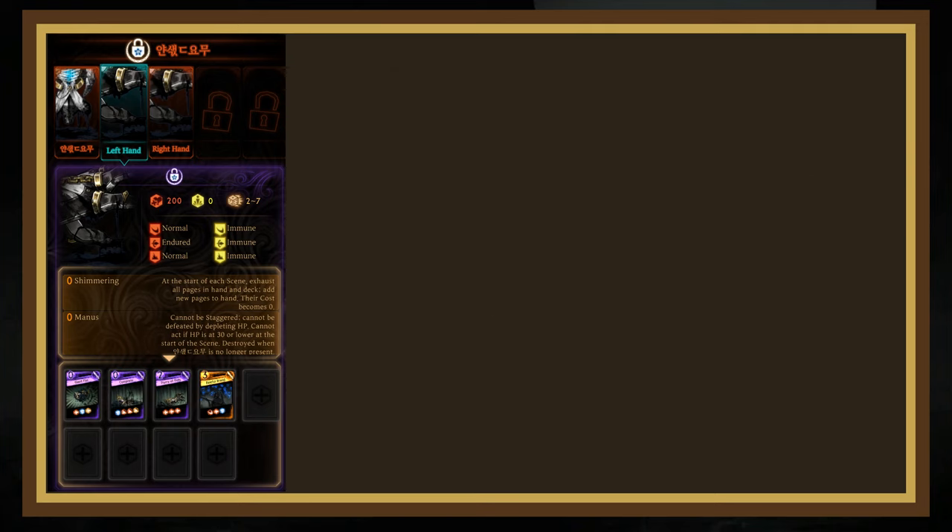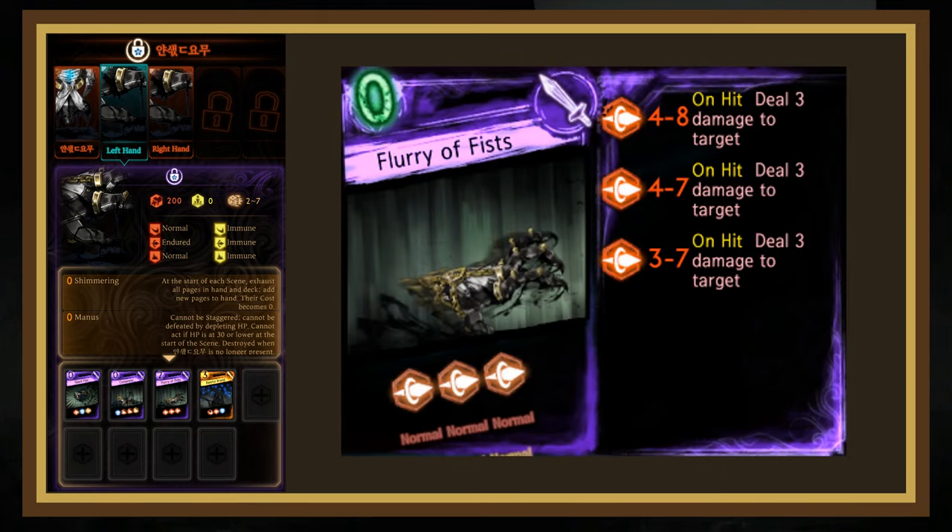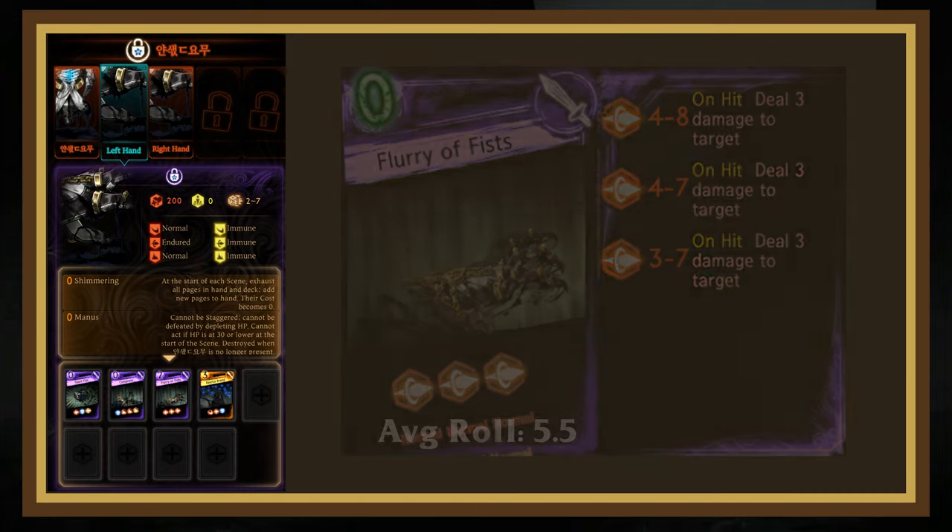Their last shared page is Flurry of Fists, which has 3 mediocre Pierce dice that all deal an additional 3 damage on hit. This is their easiest page to counter, as the rolls are low enough to be beaten with 2-cost value pages or even the evade die on Will of the Prescript if you have high-level acrobatics.